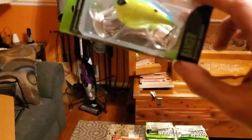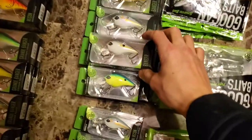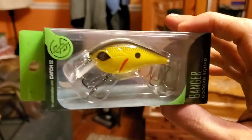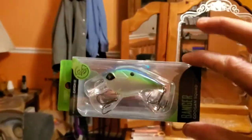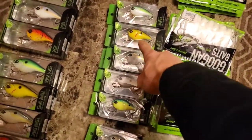The Banger Square Bill in chartreuse blue back. I feel like a lot of these are going to be key to having the tackle box. Another Banger in sexy shed, Banger in mondo shed, Banger in chartreuse blackback - that one right there is going to be a killer to have in the tackle box too. I feel like a lot of these lures are just going to be killing it on the water this year, the fact that I'm entering tournaments. Citrus shed on the Banger. I got two of each of those.